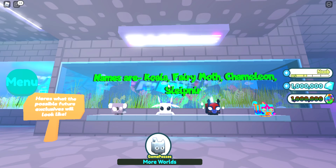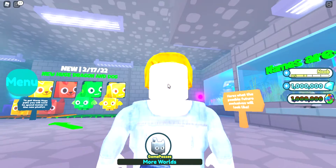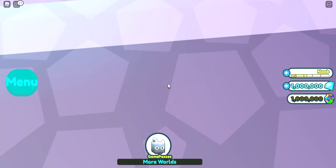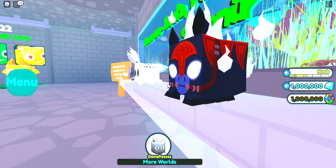These are the future exclusives. What's this one that's multi-colored? That's the chameleon — that's why it looks different. The second one is the fairy moth, and the first one is the koala. The third one is the Sliverner — it's too hard to pronounce and it looks blurry.